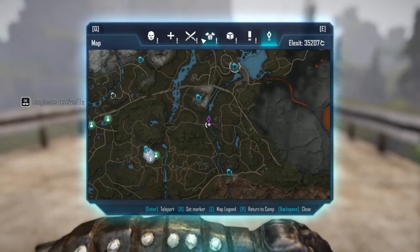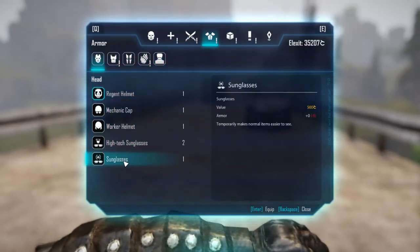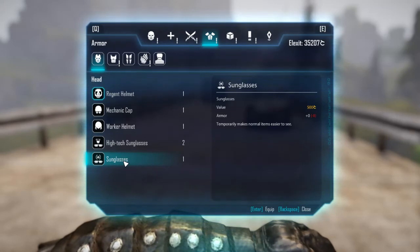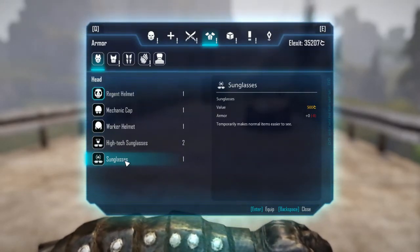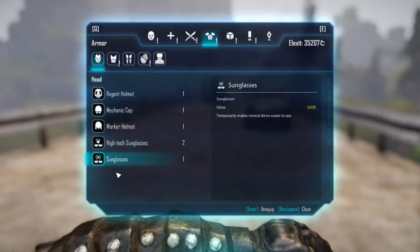So let's take a look. Here are these sunglasses. I haven't verified this but I'll just put the info out there. The word on the street is these actually have a hidden armor value of 10. I don't know if it's true or not, but according to many posts on Reddit, it is true. So we got these sunglasses that give 10 armor, allegedly.